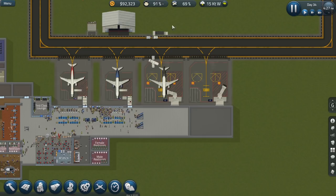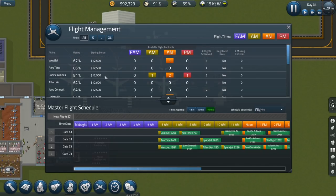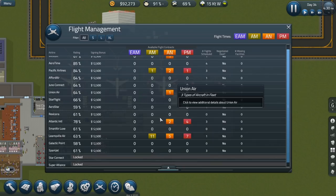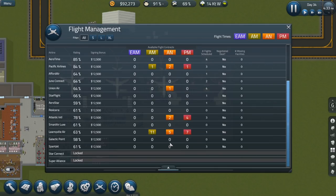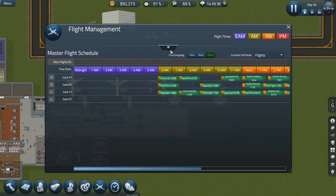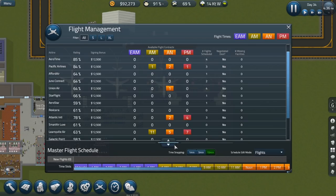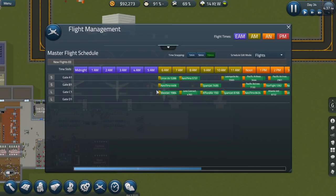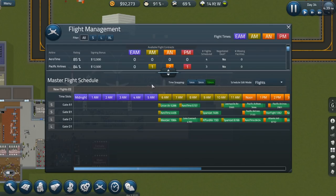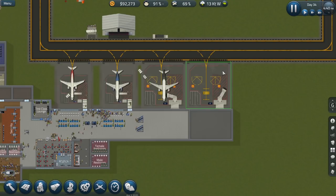We have $92,000 now and we're still at 69% airline satisfaction. Why can't we get that? I'm sure I'm just completely overlooking it. Oh, that's Larnieville — I don't want to work with Larnieville. Why can we not adjust this? Where is that? It's not up here. Request loan — I don't care about loans. Profit and loss, cash flow, airport value, perfect ops bonus — it's definitely not over here.